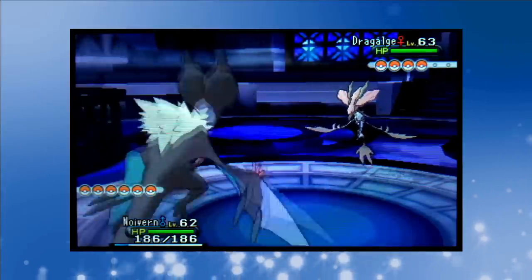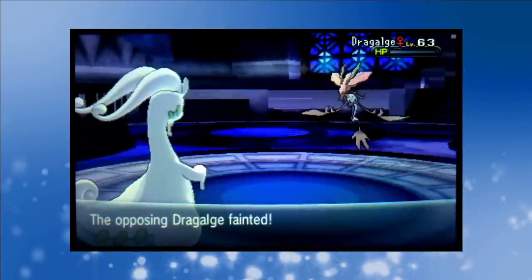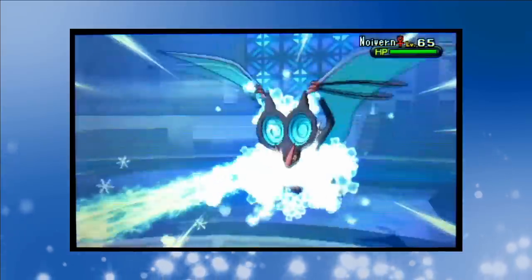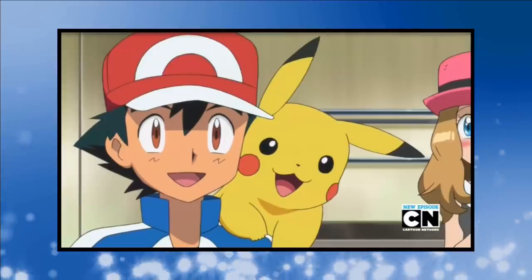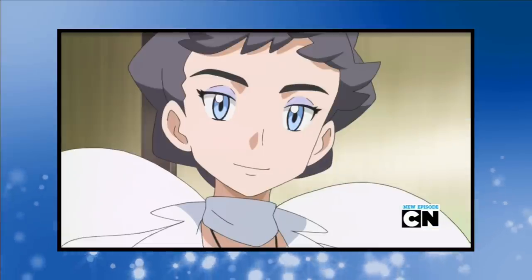We start with Noivern facing off against Drasna's Dragalge, but Dragon Pulse makes quick work of Noivern. Goodra comes in and even though Drasna uses a full restore, Dragon Pulse avenges Noivern. Altaria comes in second and is immediately blown away by Ice Beam. Drasna's Noivern comes in third and also falls to Ice Beam in one. Druddigon's up last and Dragon Pulse makes it three one-shots in succession. They clearly saved the worst for last. The champion Diantha is the final trainer standing in our way. I completely forgot to buy items on the way in so I had to lose this battle on purpose so Noivern would have a chance to take part in the finale.